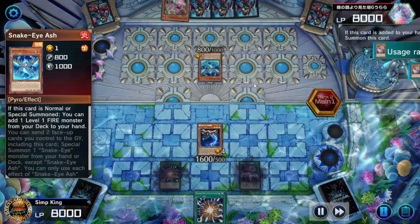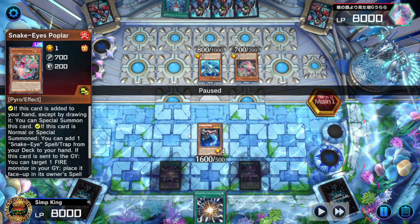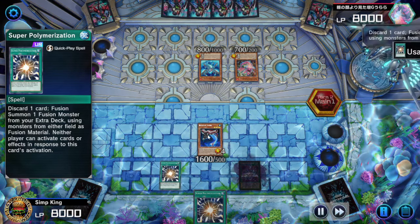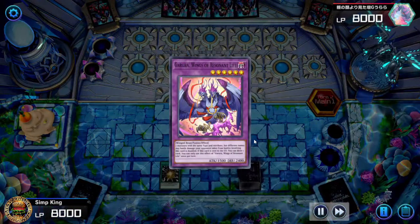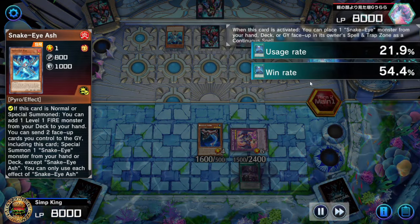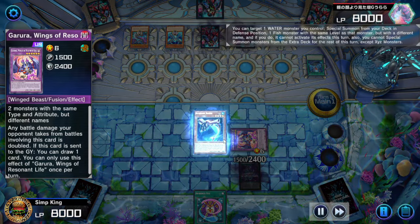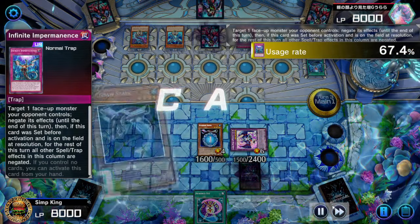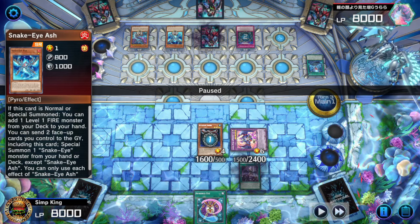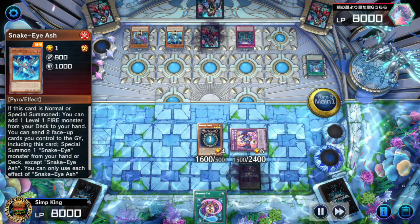Of course they're playing Snake Eyes, just like he predicted. We can wait till they summon two fire monsters with different attributes, but why don't we just disrupt them right now with a Super Poly? Super Poly play turns them into the Garura. If we send Guru to the graveyard with Forbidden Droplet we draw an additional card. Opponent sets the Snake Eyes Ash in the back row and Flamberge Dragon but has no more plays — Snake Eyes disrupted with the Super Poly.